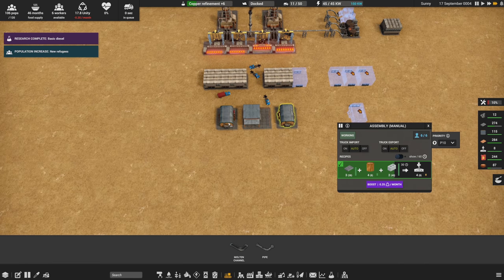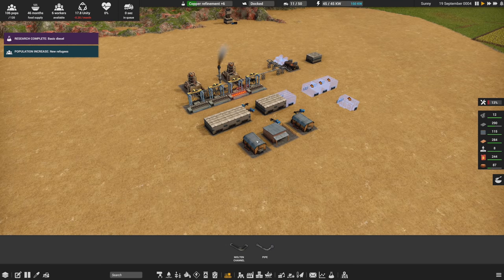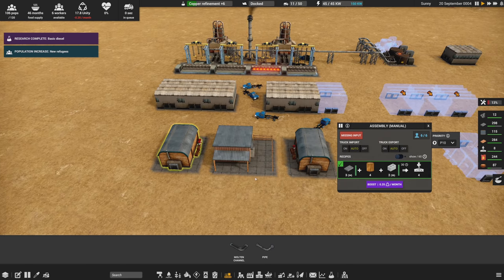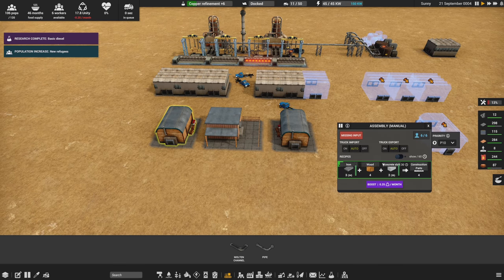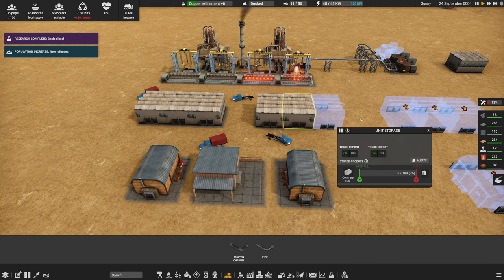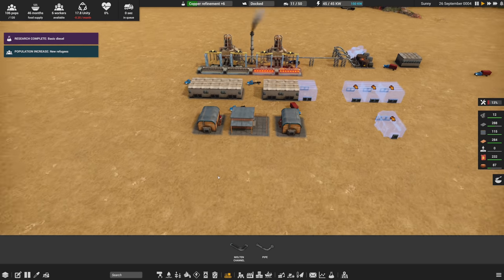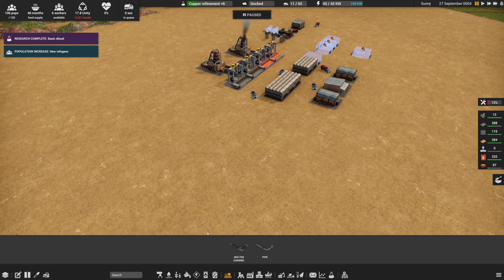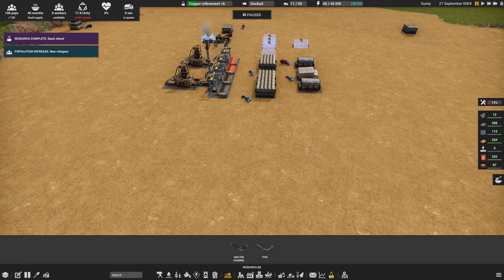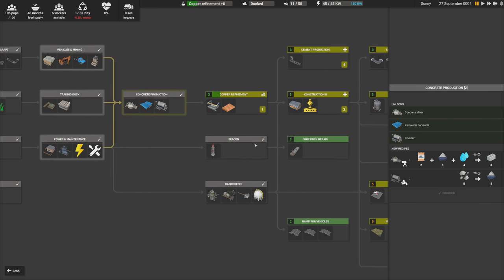The next problem we're going to run into involves concrete slabs. Each one of these assemblies is using them up and there aren't many left in storage — this one is empty and this one is getting close. So we're going to run out of concrete slabs. Let's take a look at what concrete production entails: we unlocked it, and we need a mixer, cement, crushed slag, and water.